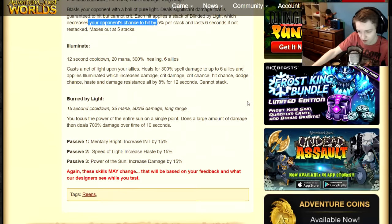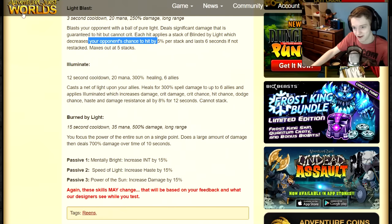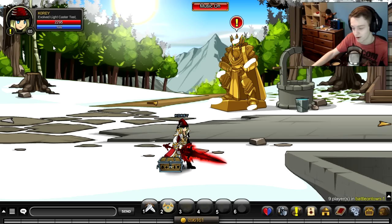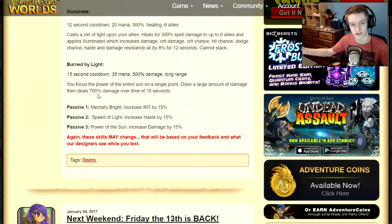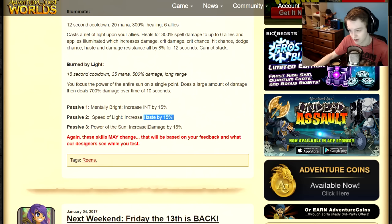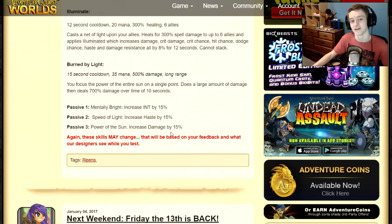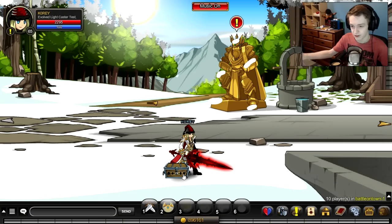This class is probably going to be really decent — but wait, I forgot the important passives. Mental Blight: Intellect by 15, Haste by 15, and Damage by 15. Your rank 10 passive is always your passive 3, so that's an extra 15 across all your damage. I like it, let's go rank up the class.